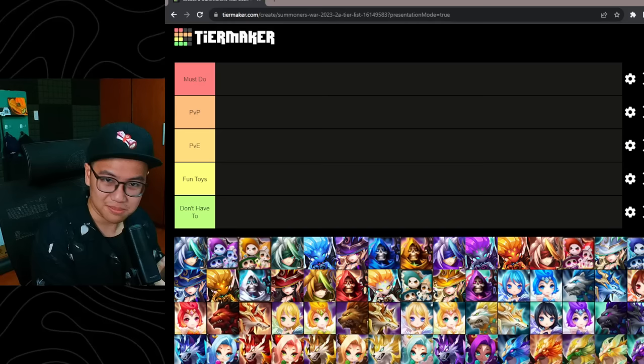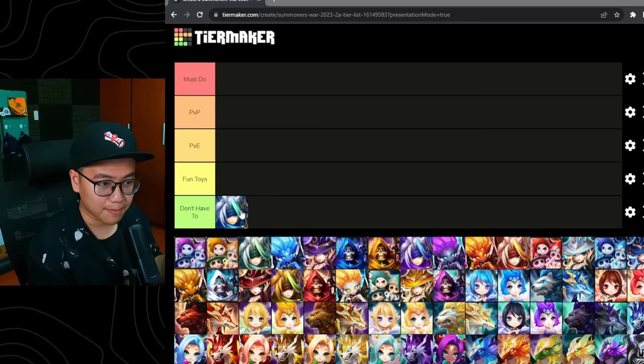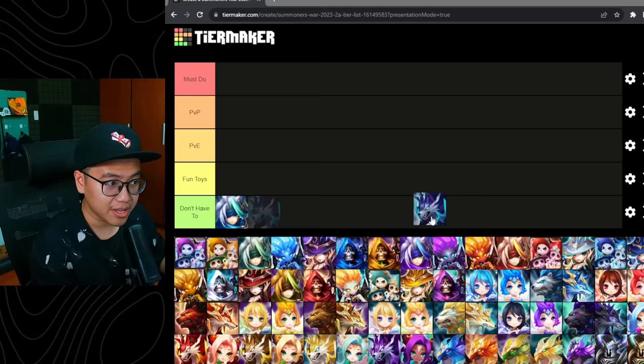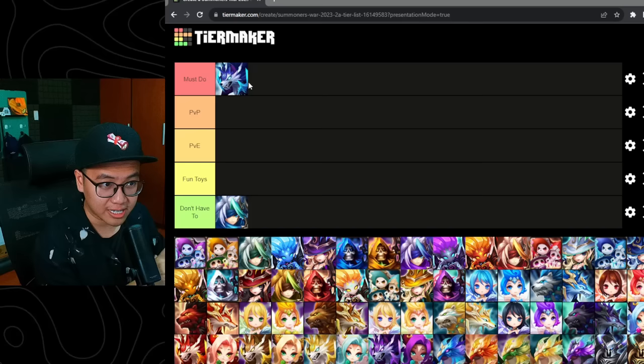First, let's start with 2A Water Vagabond. Nothing too special. Rina is still one of the most popular water tanks for siege offense, but he's not special for siege defense. I think 2A Vigor is pretty much one of the strongest water bruisers in the game for many different content and is a must-do for sure. Because Vigor can tank, do damage, defense break, and has a pretty high base speed, the Water Vagabond is quite irrelevant.